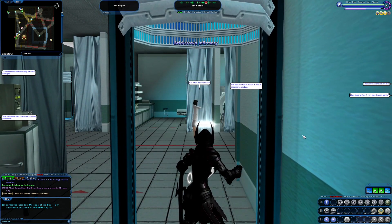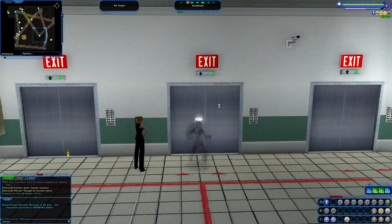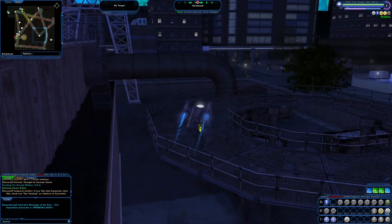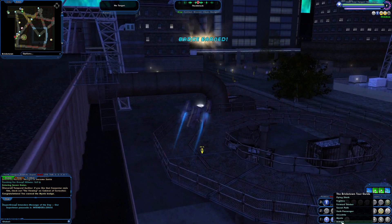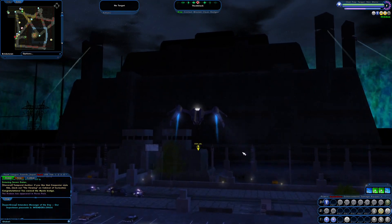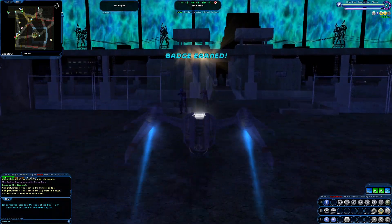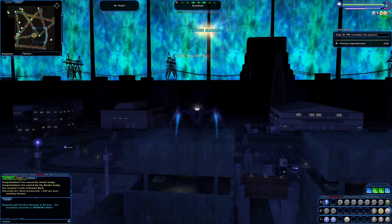Next is Mystic. Look how clever I am — it's right next to me. And last is Inmate. Alright, there is our final badge. There is our reward merits.